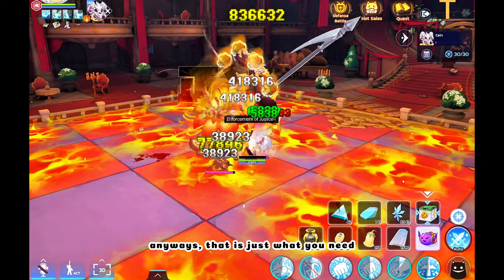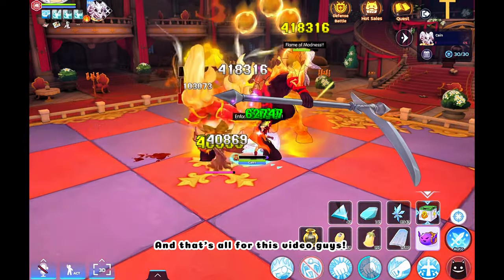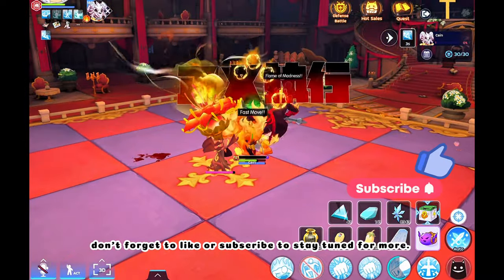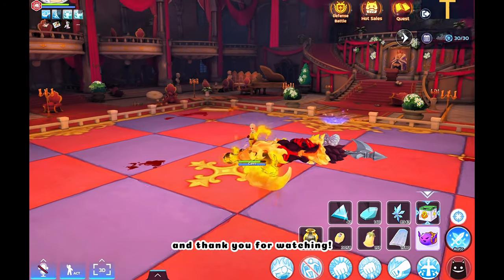Anyways, that is just what you need for the AFK Saitama build in Ghost Palace. That's all for this video guys — don't forget to like or subscribe to stay tuned for more. See you guys again next time and thank you for watching.